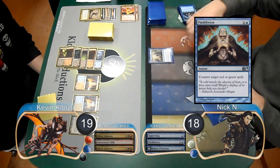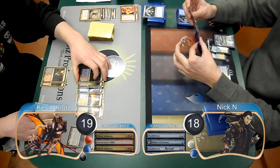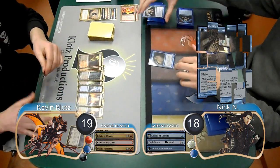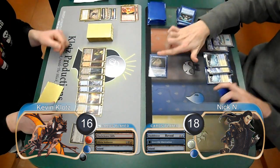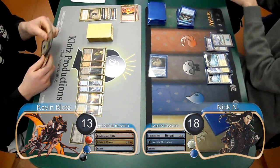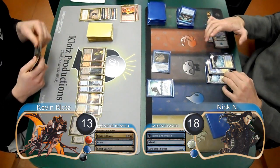He played another Delver of Secrets, and then during his next upkeep revealed a Flash Freeze on the top of his library, transforming the Delver into an Insectile Aberration. He attacked with the Aberration, dropping me to 16, and then again taking me down to 13. Post combat he resolved a second Lord of the Unreal. I continued to draw land, and Nick took me down to 8.